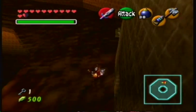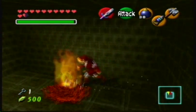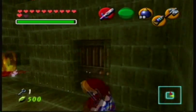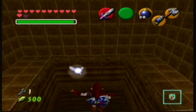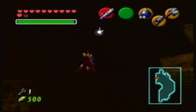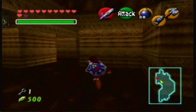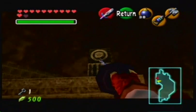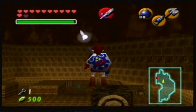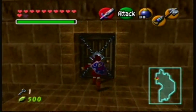That's all this room was meant for — a Golden Skulltula. Now go down; you don't really need to kill the slugs again, so just keep going down. Now we're back where we started. You don't want to go back up again, so just fall down. You can see the locked door in the upper corner — hookshot your way up and open the door.